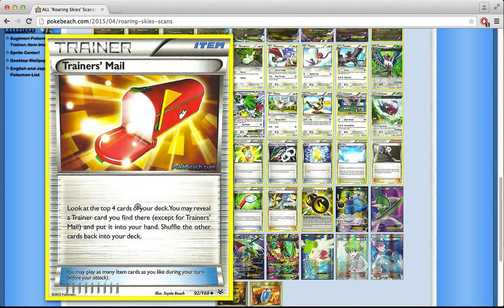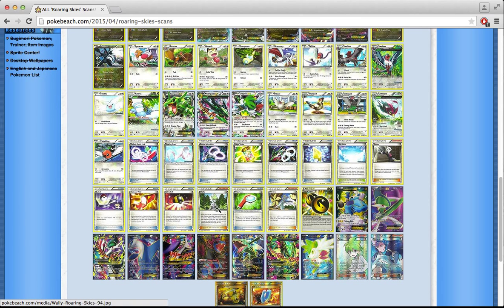Trainer's Mail lets you look at the top 4 cards of your deck and reveal a Trainer card — it can be an item, Stadium, or Supporter — and put it into your hand. I think that's pretty cool for speed decks. You can find Acro Bike with it or find a Supporter when you really need one. I think Trainer's Mail is going to see some play in speed decks.